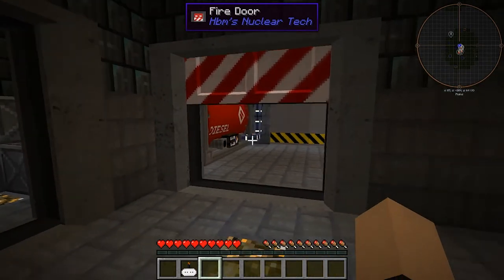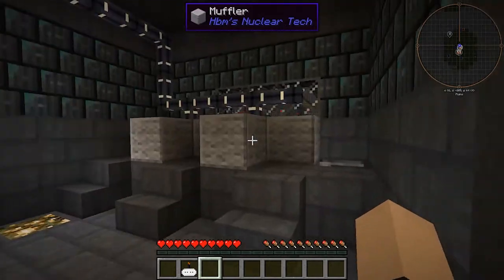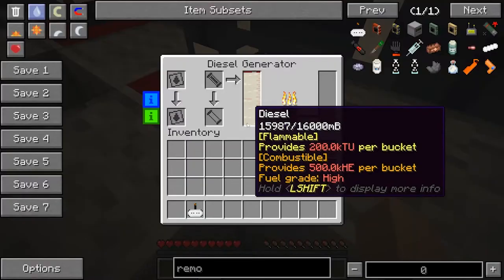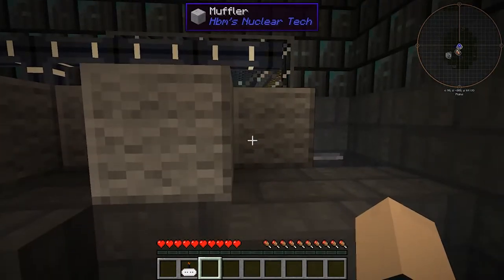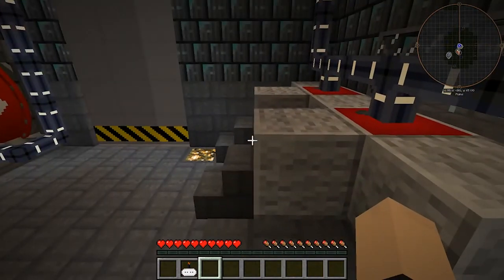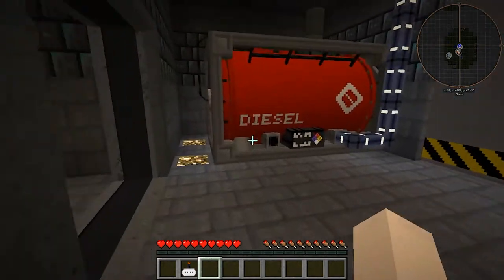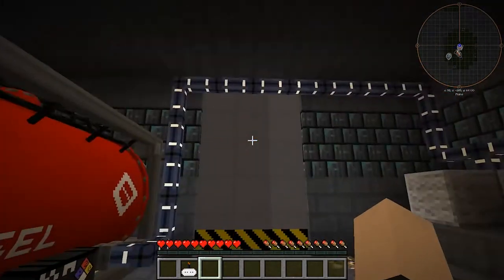Last but not least, we have our generator room. Over here we have two backup diesel generators. They're run by mufflers so you don't hear the constant ticking or knocking these bad boys make, with a big diesel tank here, which is very nice.